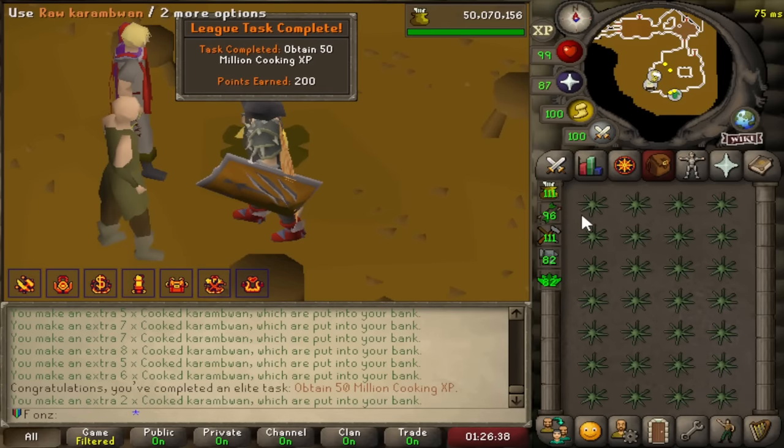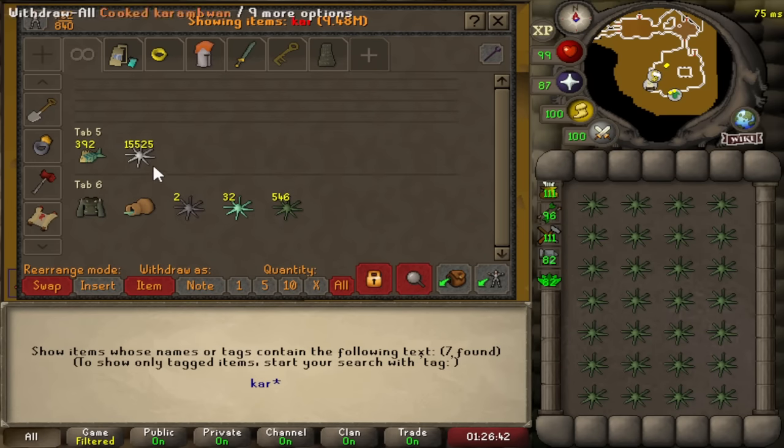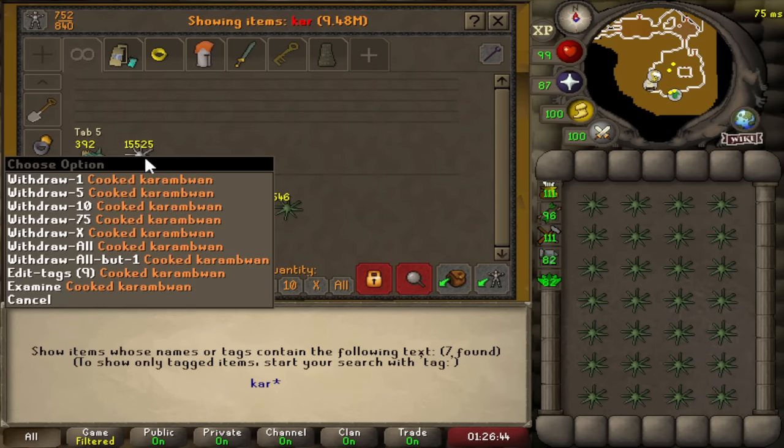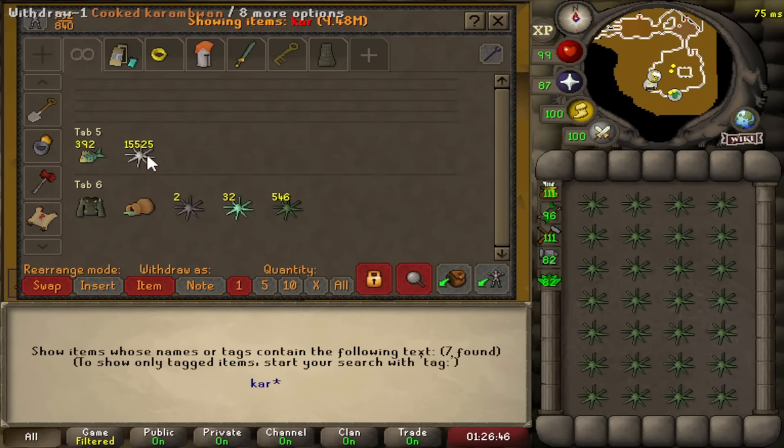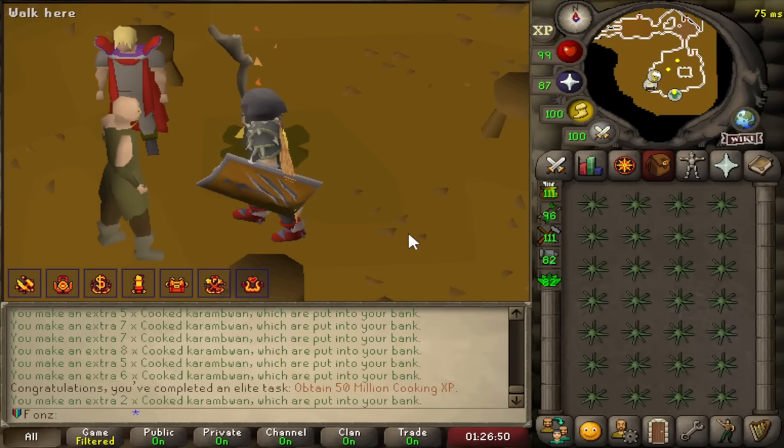That was the freest 800 points ever. 50 million cooking XP with Karambwans — it only took like 10K actual Karambwans, which ended up being 15K. That is nuts.